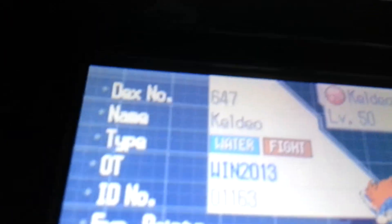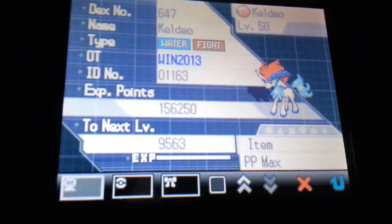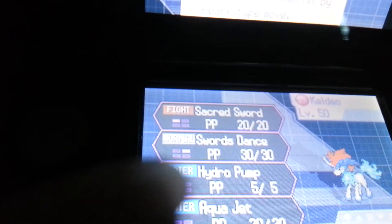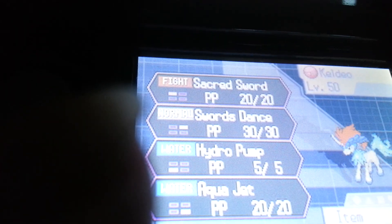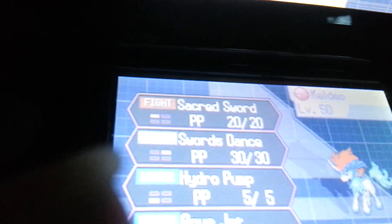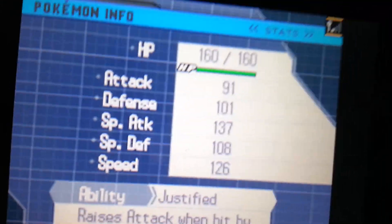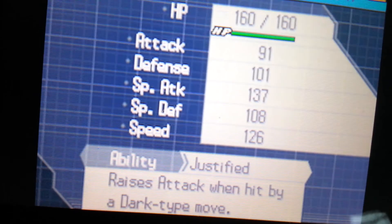The OT is Win2013. These are all the stats — you get it at level 50. It's also holding a PP Max. Its moves are Sacred Sword, Swords Dance, HydroP— Hydro Pump, and Aqua Jet. So this guy's pretty good, starts with pretty good moves. His stats are: Attack 91, Defense 101, Special Attack 137, Special Defense 108, Speed 126. Its ability is Justified, which raises its Attack when hit by a Dark-type move. Its HP is 160. I'm not sure if that's the same for everyone or if everyone gets Hardy nature, but mine does. I kind of wish it was a Calm nature or something, but whatever.